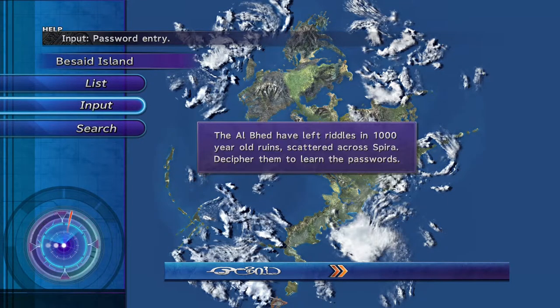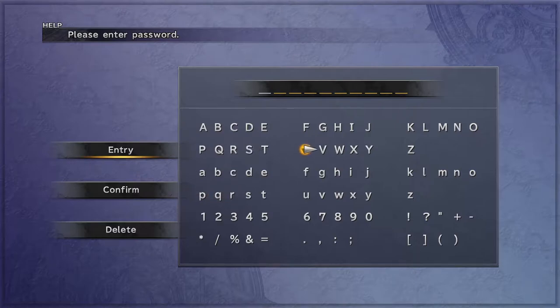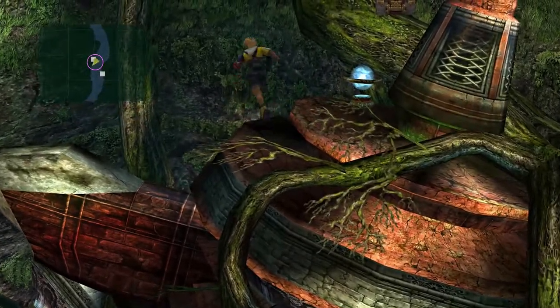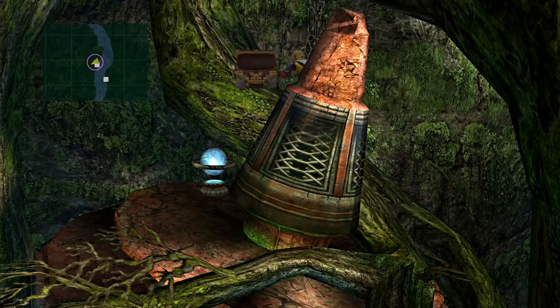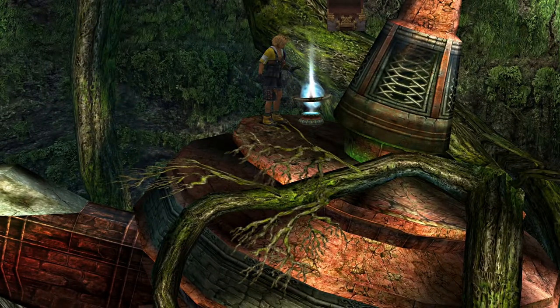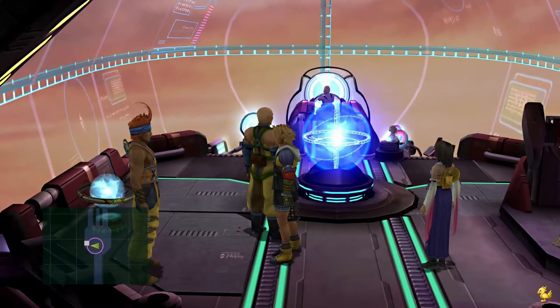Password number three — go ahead and input, and this one is VICTORIOUS. Go ahead and input it, and you get another new list location. Your item is right there — actually, I believe Victorious is an armor rather than a weapon, but that's how you get that one.